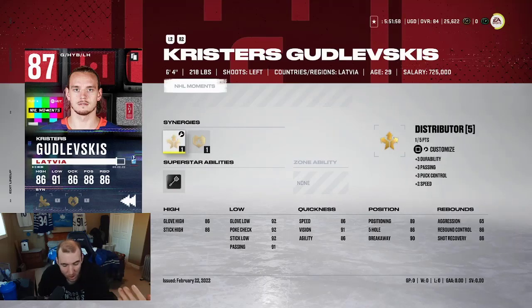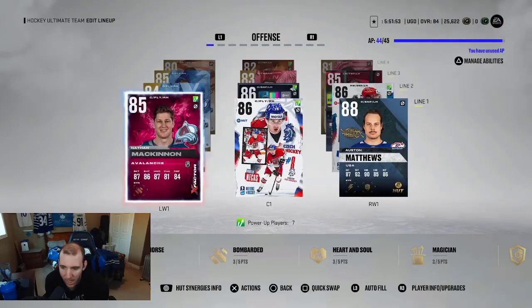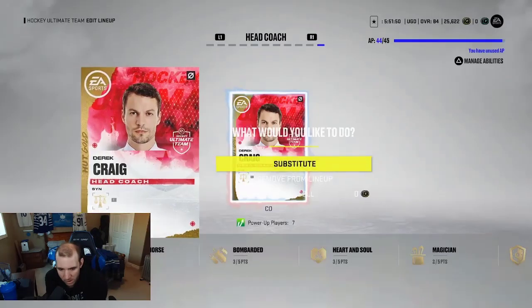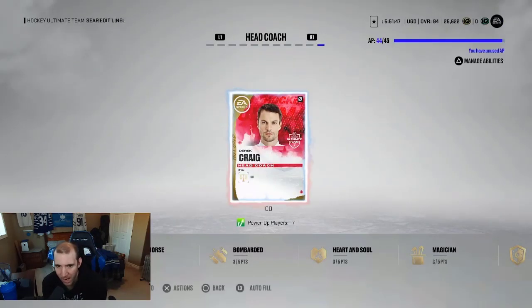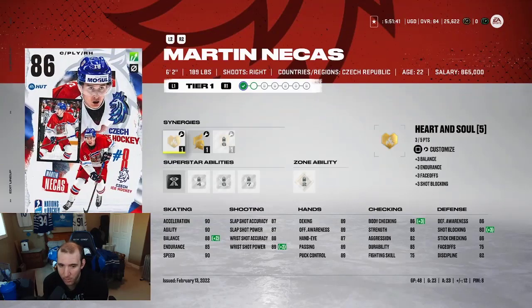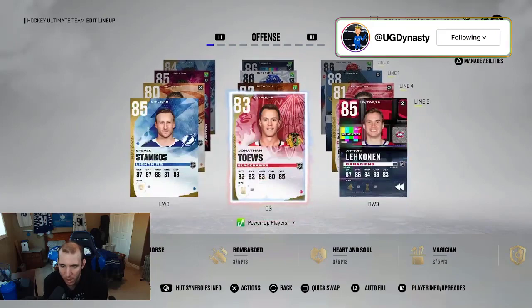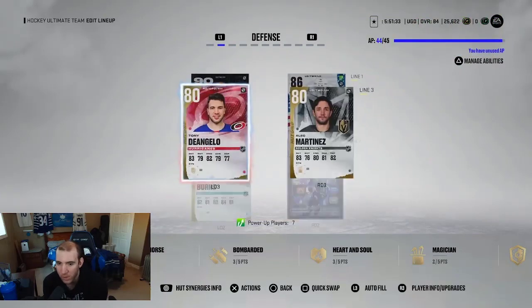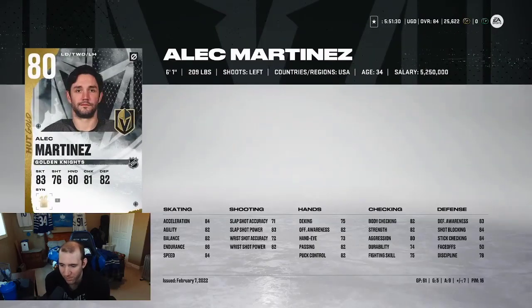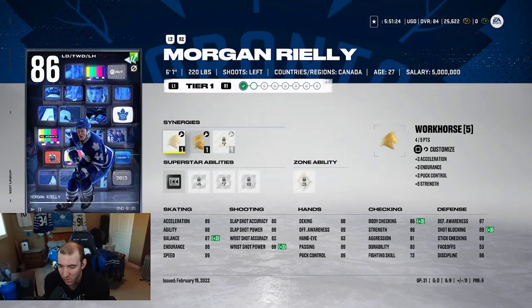The team doesn't look that bad now. We have to upgrade some stuff — we don't really need this coach because we can add Workhorse. We have to start getting rid of like the low overall players. We do have 82s and the EDs. This guy has been pretty much a tank — 61 games played, five goals. Morgan Rielly hasn't scored yet but he's actually pretty much a beast. If I get Workhorse activated on him that'll help us out.